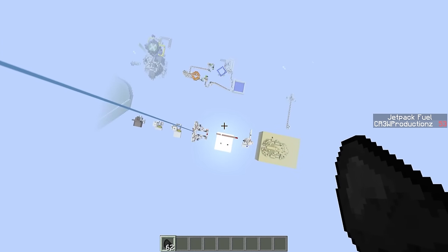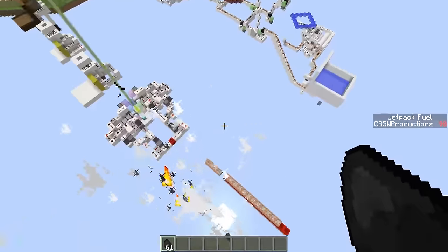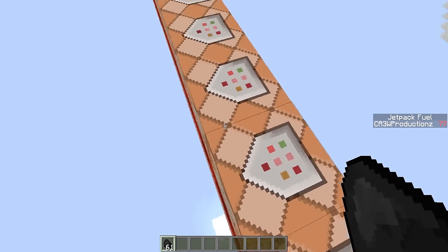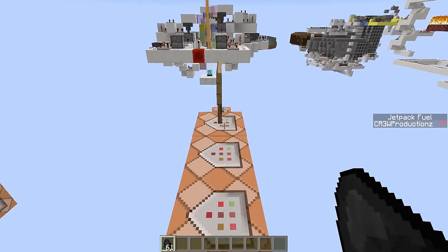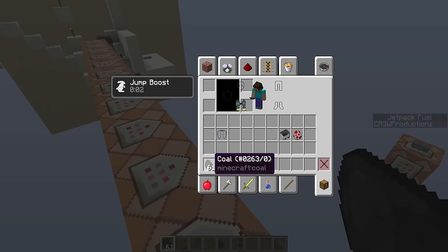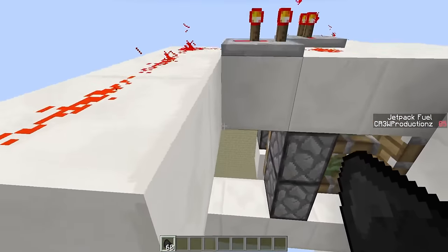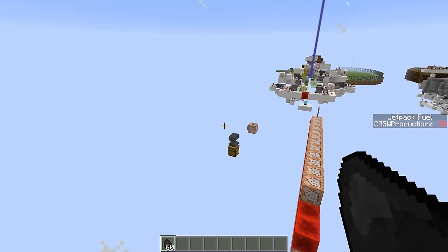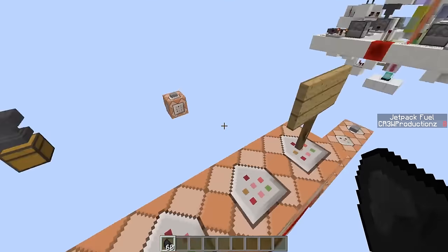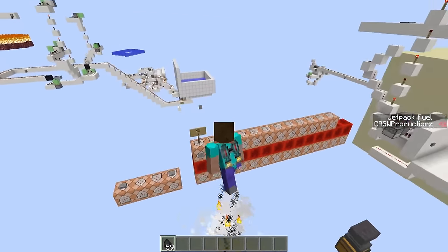It works with a whole bunch of different command blocks. On the right it shows my fuel — whenever that reaches zero, it goes ahead and snags away another coal. If we take off our jetpack and try it, you can see nothing happens. I am so happy with how this turned out. It is survival friendly too, which is the coolest part — it actually consumes coal and makes sense in survival mode. I'm using the levitation effect to actually fly upward. I did a great job explaining how this works, plus a world download, in the full jetpack video.